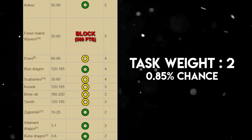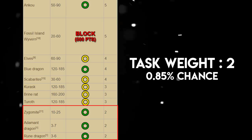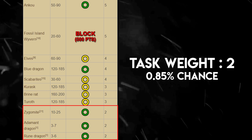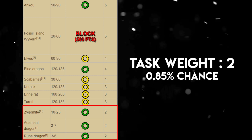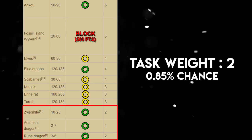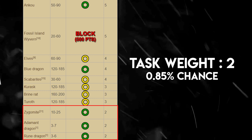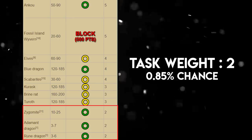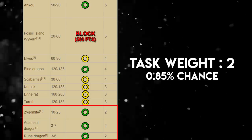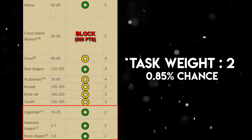Finally, tasks with a weight of 2 give only a 0.85% chance of being assigned. Because they are so low weight and give such a small number to kill, I suggest you do all three: Zygomites, Adamant Dragons, and Rune Dragons. Zygomites can be killed in Zanaris and generally take only five to ten minutes. Adamant Dragons are only assigned in amounts of 3 to 7 and Rune Dragons 3 to 6, so you can knock those out very quickly.